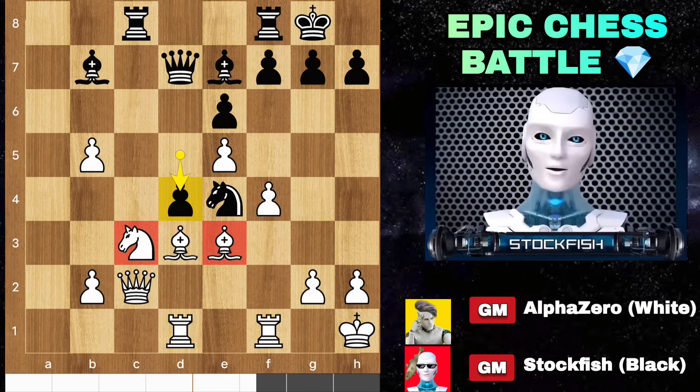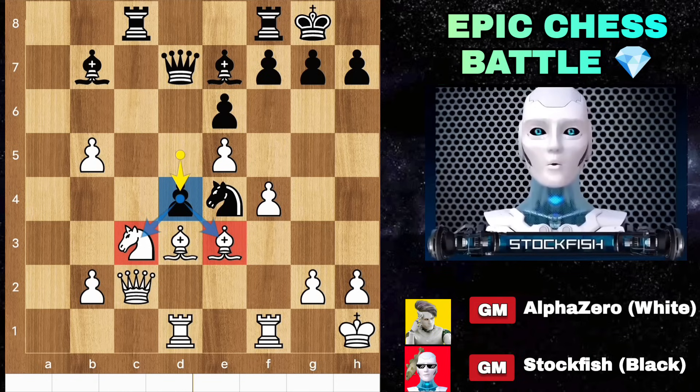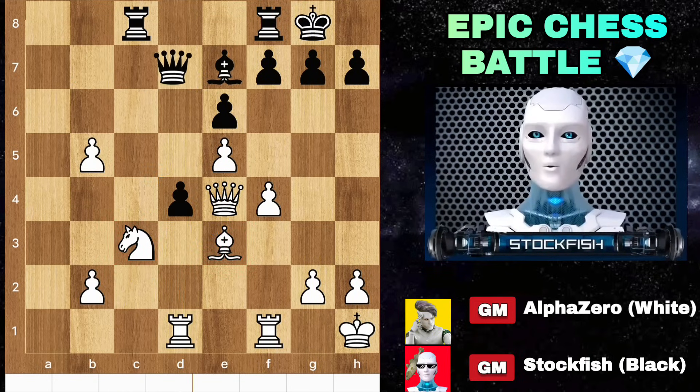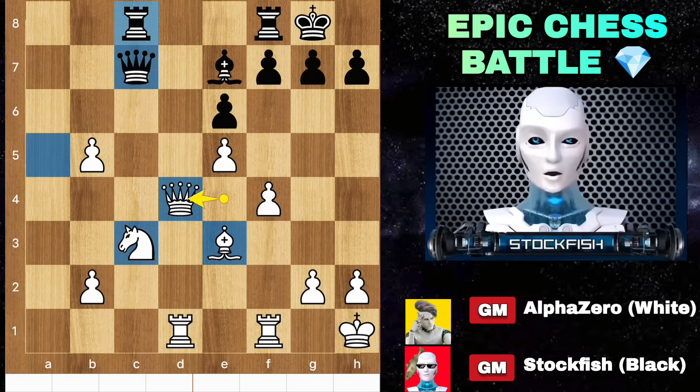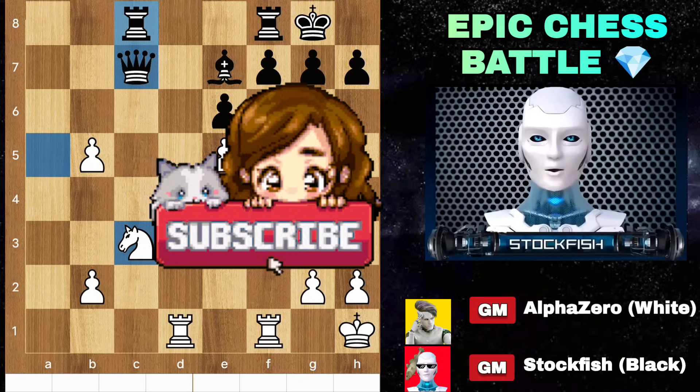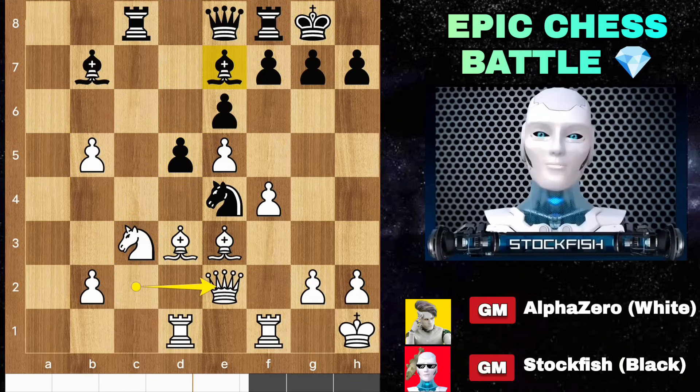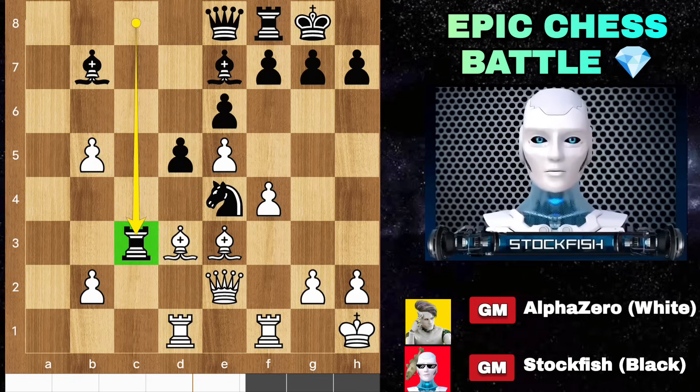You might think of playing D4, targeting both pieces, but after takes, the pawn is absolutely pinned. Takes, takes, Queen slides, takes — you will lose material. Chess friends, if you want to always play the best moves and become a chess master, like and subscribe to my YouTube channel. Back to the position: I hid my Queen on E8. Queen E2. Playing a normal-looking move doesn't bring any advantages, so I sacrificed my Rook on C3.